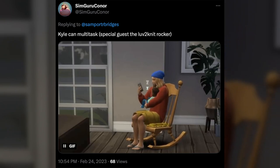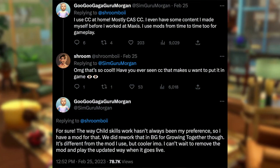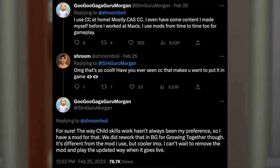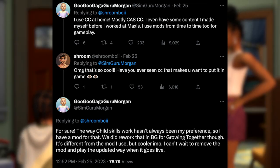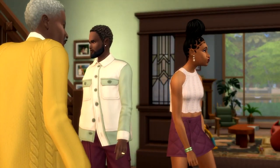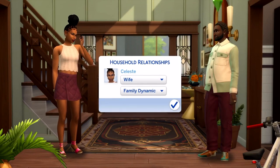One last thing — Child Skills are apparently getting a rework in the next update. SimGuru Morgan, while talking about CC she uses at home, mentioned that the way Child Skills work hasn't always been her preference, so she has a mod for that. But they did rework it in base game for Growing Together — it's different from the mod she used, but cooler in her opinion, and she can't wait to remove the mod and play the updated way when it goes live. I have no idea how this skill rework is going to change things, but I am looking forward to seeing how it pans out. Children could always use better gameplay.